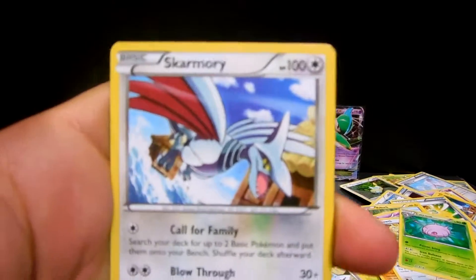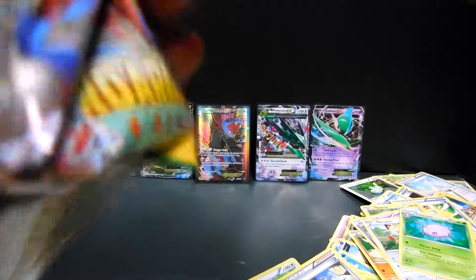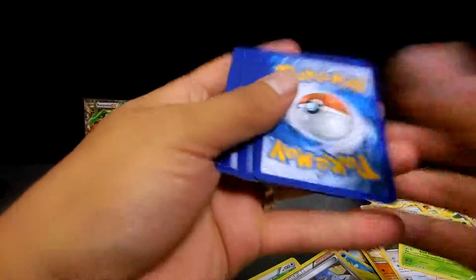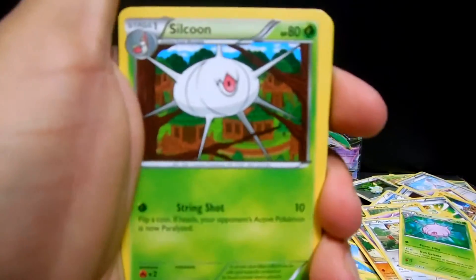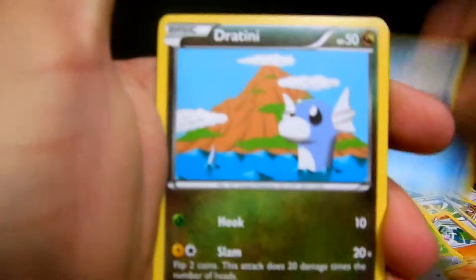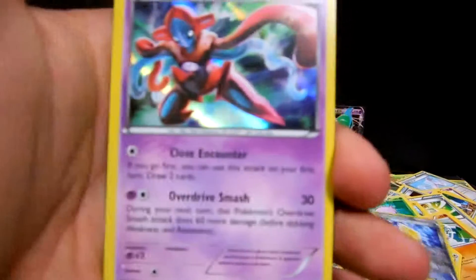And now we are going to open up the last pack of this box. There is the last code - one, two, three - and we have a Silcoon, Wailmer, Togetic, Dunsparce, Wingull, Dratini, Electrike, Swablu - the reverse is a Revive - and the last one is a Holo Deoxys!